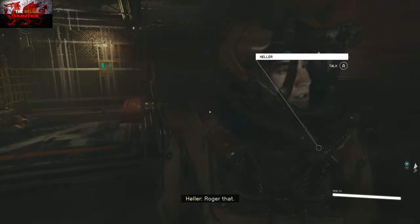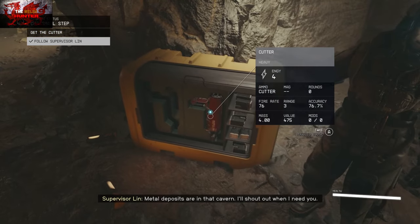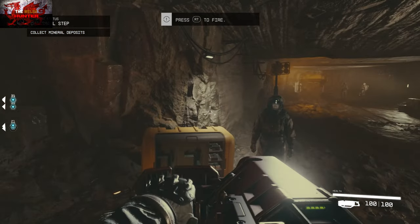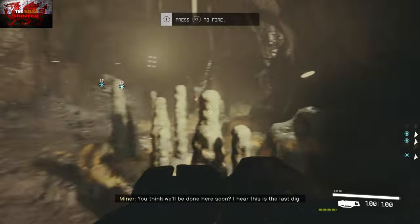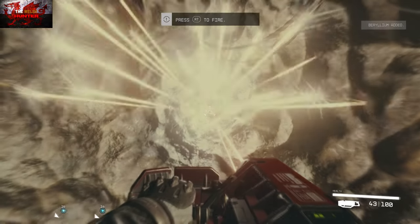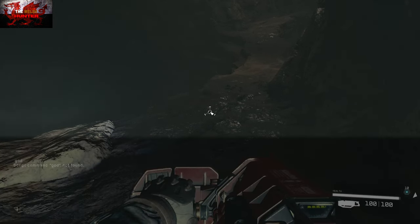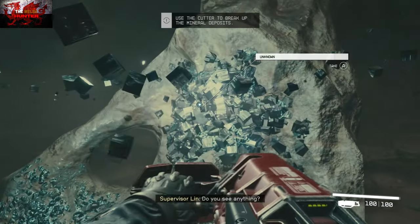People have said the game is pretty slow to start, which it is — don't be one of those people who buys it for 70 pounds and uninstalls it after five minutes because you're not blowing off super terramorph heads. After a bit of walking and talking, you're going to pick up the laser cutter right here and do a bit of mining. This is more of a walk-and-talk mission — left trigger to aim, right trigger to shoot.